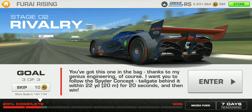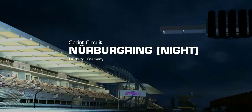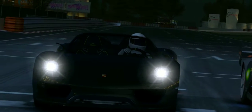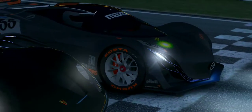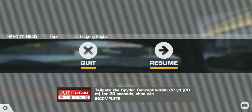Alright guys, we are on to the third and final goal today of Stage 2. You've got this one in the bag, thanks to my genius engineering of course. I want you to follow the Spider concept, tailgate it behind within 22 yards for 20 seconds, and then win — so a head-to-head. Just look at Marley's car — that is just beautiful — and then 22 yards for 20.